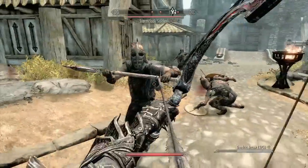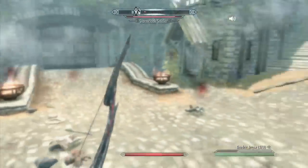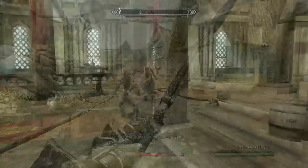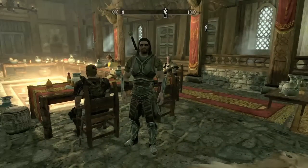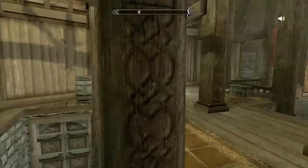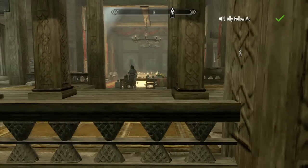Just being able to use any shout without pre-equipping it — like right there, whirlwind sprint. Who has the time to equip whirlwind sprint? No one uses whirlwind sprint. I would be throwing my voice left and right. The only time you'd ever use it is running through town, but then you'd have to change it back, so it's like forget it. Now I'm whirlwind sprinting everywhere, baby.